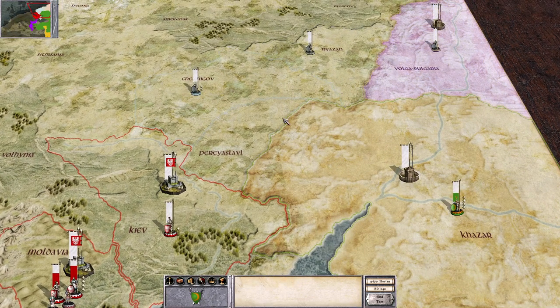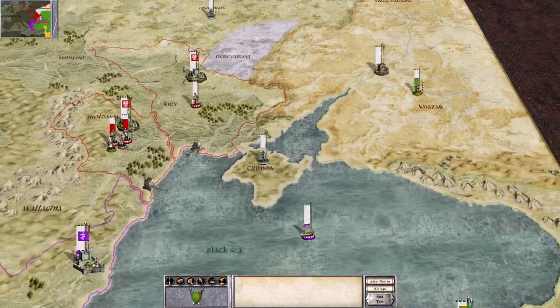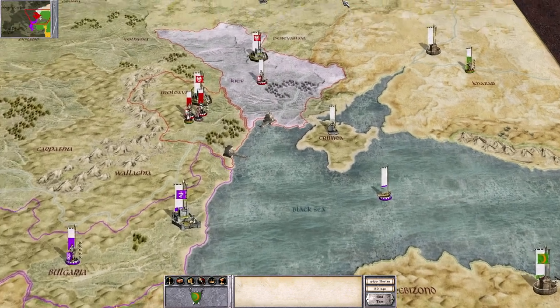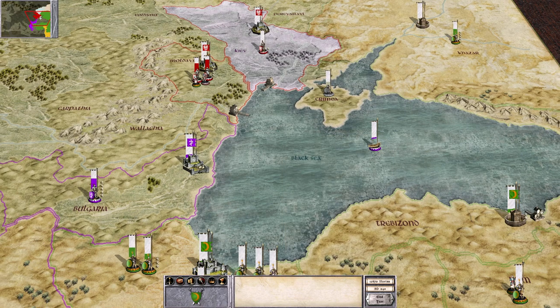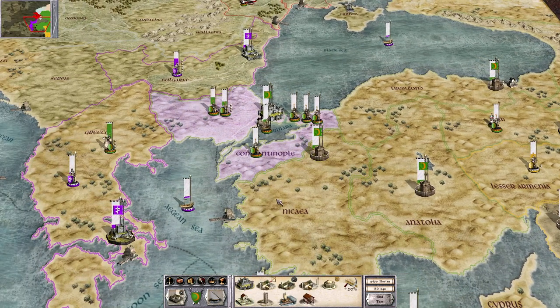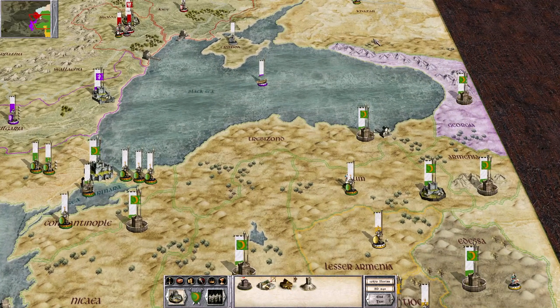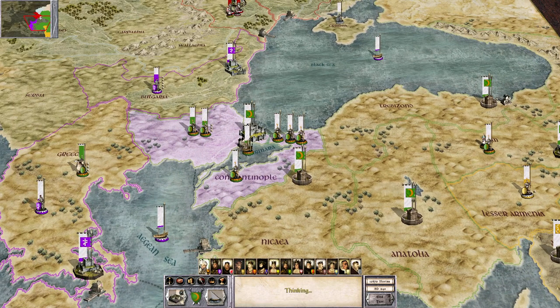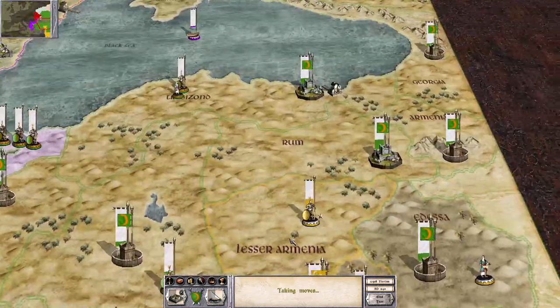It doesn't make sense that I have vision into these three provinces but not this one — unless there's just nothing there. I do need to be aware that I am now bordering the Polish, and they don't have any military opponents right now. Double-checking construction.